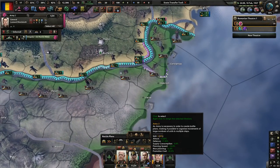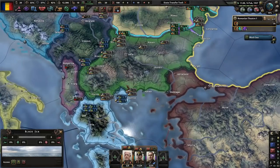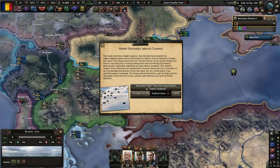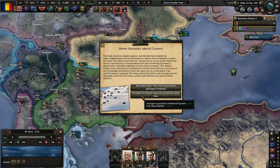I'm going to throw you guys here together, throw them under here so we can just smash over here — take out Constanța first, that would probably be best. Smear campaign against Lupescu. The king's mistress Magda has recently been targeted by Legion-aligned papers across Romania in a rather obvious attempt to smear her name. The exposé describes her as the power behind the throne, accusing her of manipulating Carol and subverting Condreanu's government, especially regarding his land reform program. Her Jewish origins are emphasized to demonize her in an increasingly anti-Semitic public. The king is absolutely livid, and the campaign could cause a public split between him and his Prime Minister. Perhaps she should keep a low profile?